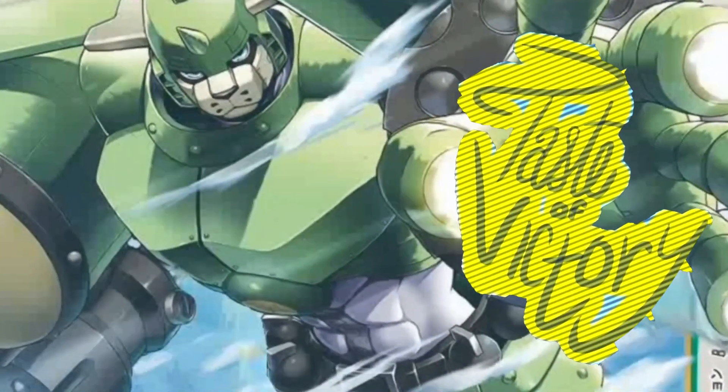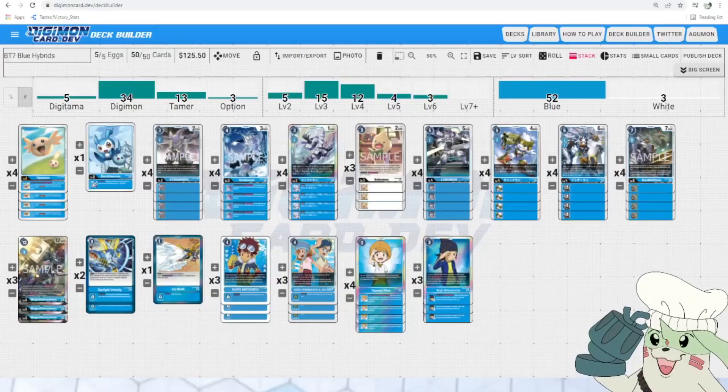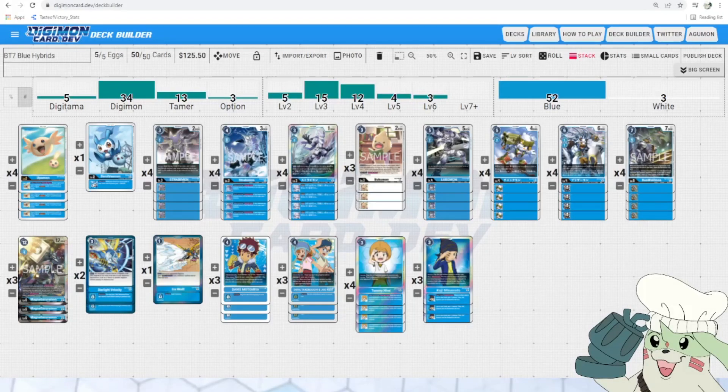You're watching Taste of Victory. Hey guys, let's start the brand new Booster Set 7 meta off right with one of the strongest decks in the Japanese meta and one of two most anticipated decks here in North America — that is Blue Hybrids.